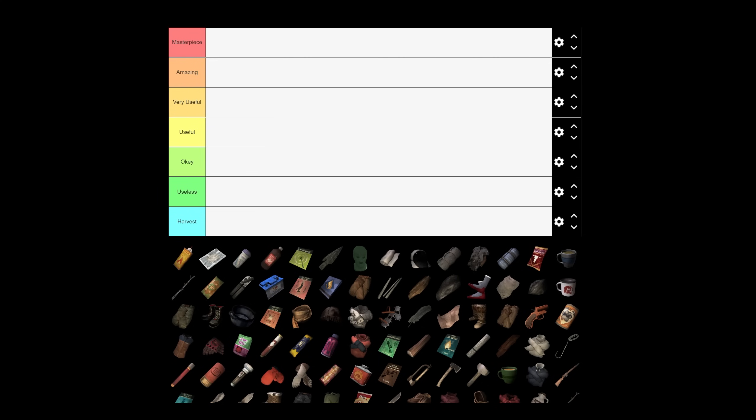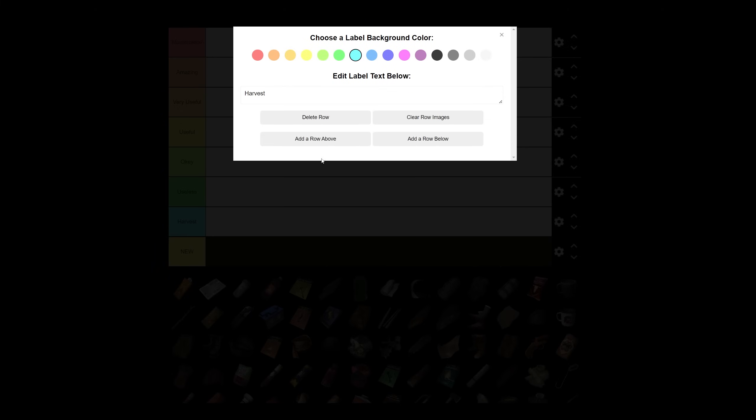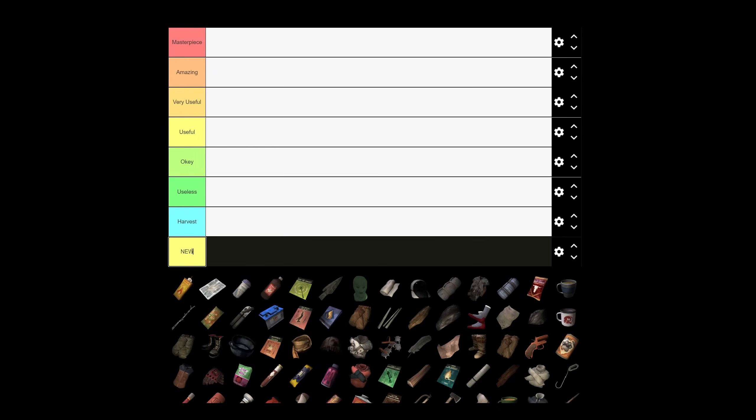I found this tier list on tiermaker.com — just did a Google search for the Long Dark Tier Maker and it came up pretty easily. It does seem mostly complete, though notably it's missing the mag lens, which is kind of weird. I'll probably have to do some editing trickery to add a few missing items at the end. It also doesn't include any of the new items coming in the new expansion, since I haven't played with those. I'm going to add an additional row for items that don't even exist in Interloper — we'll call that category 'Doesn't Exist' and make it gray.